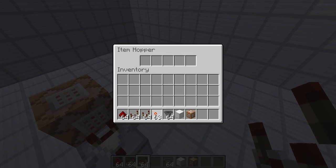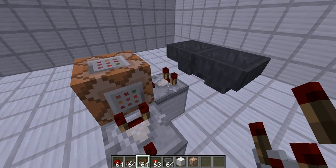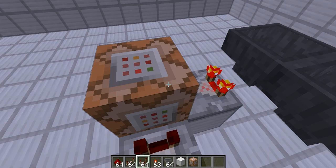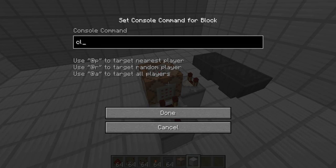I will now feed this clock — you can see it runs now. This command block here will now get powered on and off. The thing we will enter here is 'clear @p' and then the item you want to have detected. I will just do diamond in this case, which is ID 264.